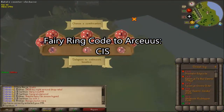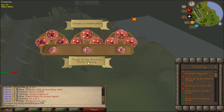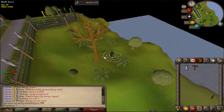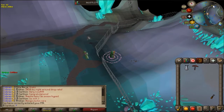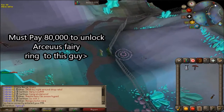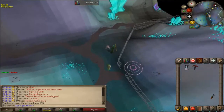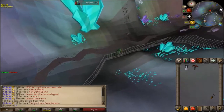I configure the fairy ring to go to CIS, which is north of the Arceus library and west of the dark altar. The dark altar is going to be pretty much surrounding the location where we're going to be runecrafting blood runes. To unlock that fairy ring location you're going to have to talk to the NPC in green and pay him 80,000 gold. If you haven't done that before, you'll need to walk to that location and pay him before you can access that fairy ring.